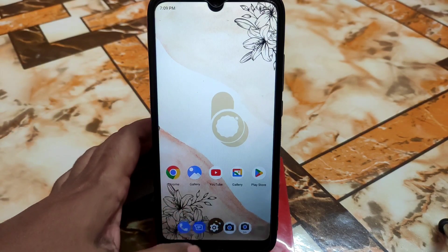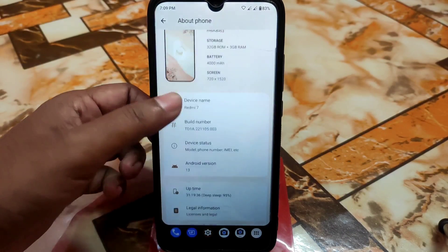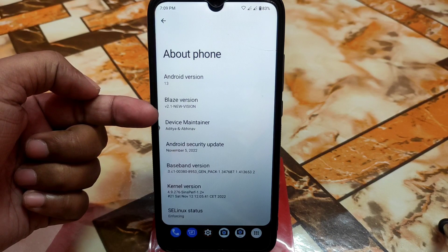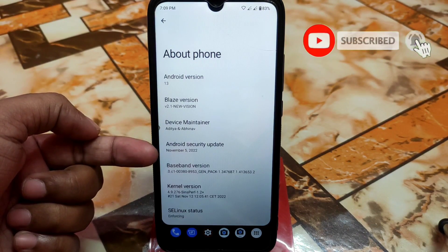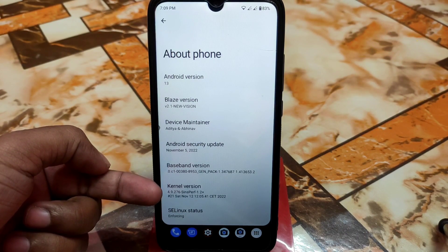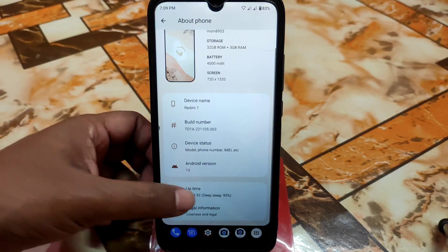First, let me show you the settings and about section. This is Android 13 of course, standard version, version 2.1 New Vision. We have the development info, names, and the latest security update from this month. The kernel used is 1.2 Plus, which is Sincebaar and Selenax status as well.